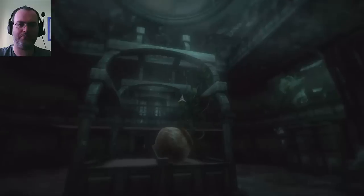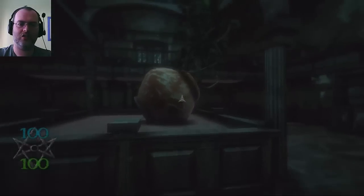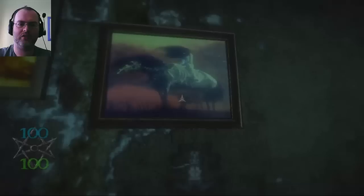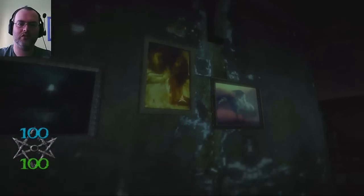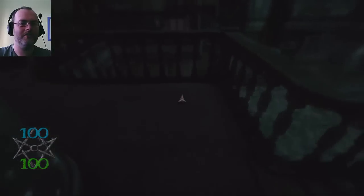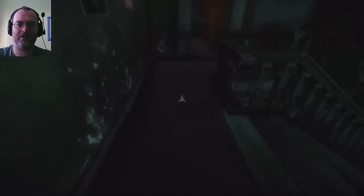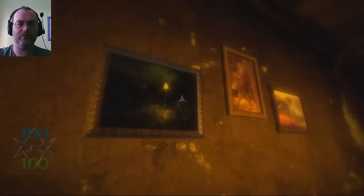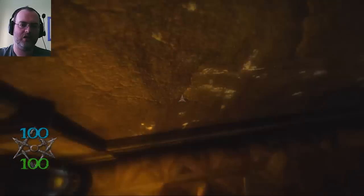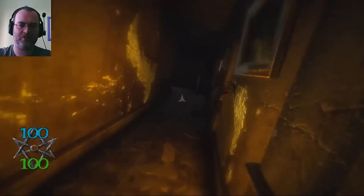Beautiful chair. It's very dark in here. Some sort of pot with a plant going all the way up. Let's go up the stairs and look around — we don't have any weapons yet as far as I can tell. It's a beautiful picture — look at that horse! I like that picture because of the horse with the tribal markings.